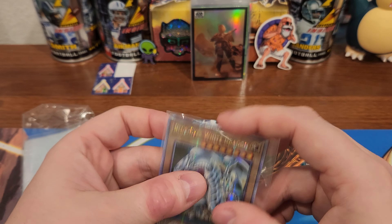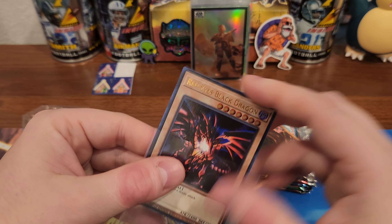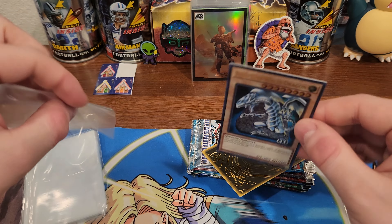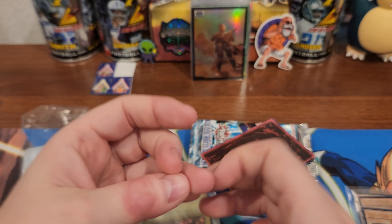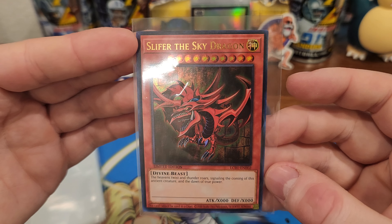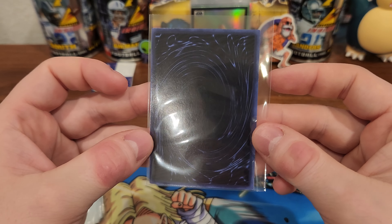Starting off with a shiny, glittery Blue Eyes White Dragon — beautiful looking, extra extra shiny. Red Eyes Black Dragon, Dark Magician, Blue Eyes White Dragon again. I like the different colored bags, that's kind of cool. The Winged Dragon of Ra, and Silver the Sky Dragon. I like the blue back one.